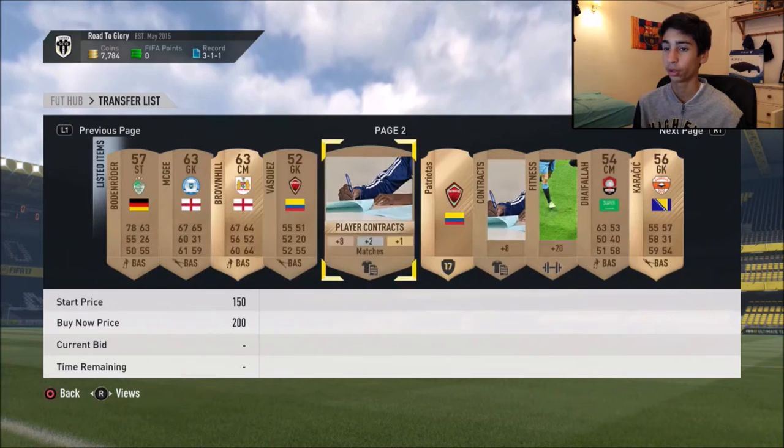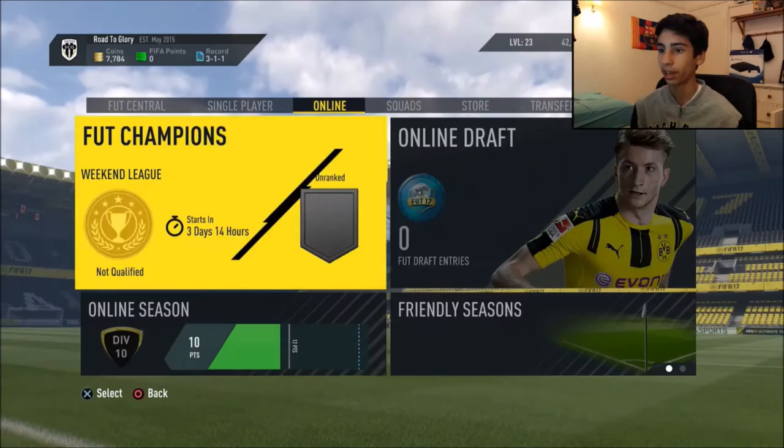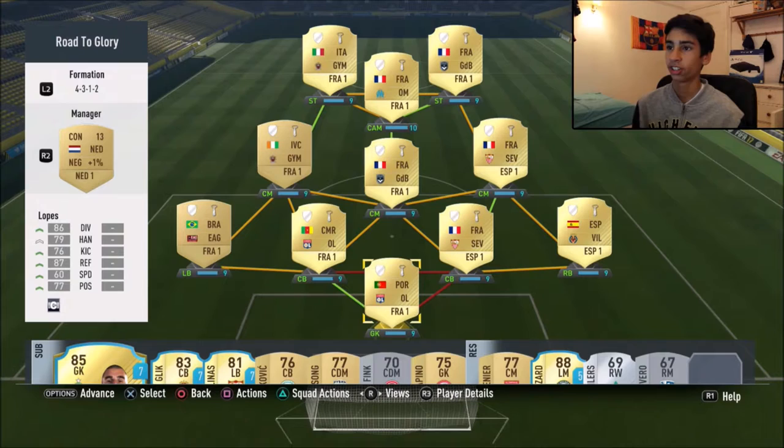For the final bronze pack at the beginning of this episode of the Road to Glory - come on, give me a good player. He's rare, we'll take him. That's probably our worst pack by far though. Look at some of the ratings on those players - they may go for a bit just because of how low rated they are. Bristol Rovers is bad. I've gone ahead and listed up every single one of my players. They're all going up for 200 coins, this guy is going up for 650 coins. I think we will make profit on the whole. We're now going to dive into an online season game.